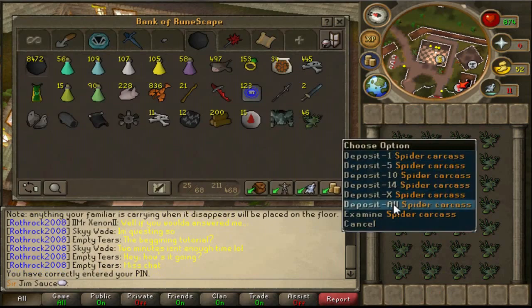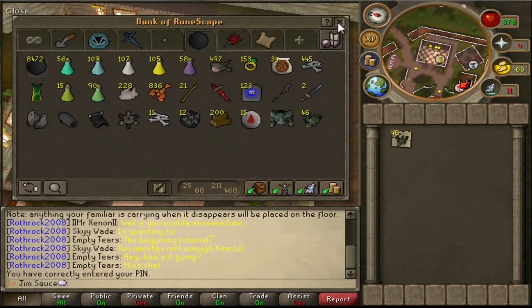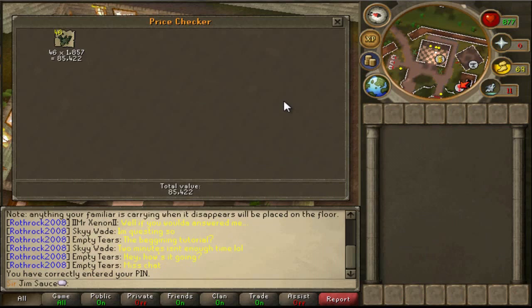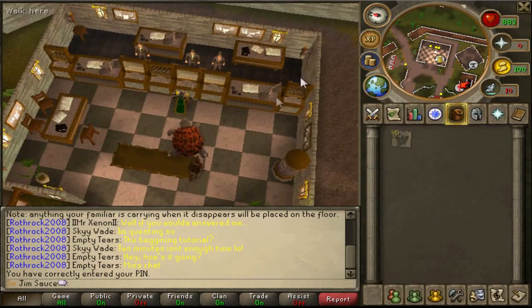The trip took about 12 minutes, and I made 85,422 gold. So if we take the calculator — 60 divided by 12 minutes equals 5 trips an hour, times 85,422 gold a trip — that comes to a total of 427,110 gold an hour. So anywhere from 400k to 500k an hour is what you're going to be making. This is really good considering you can kill these at such a low level — they're only level 44.